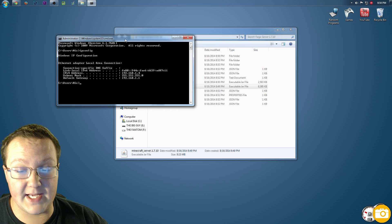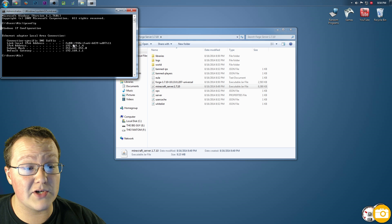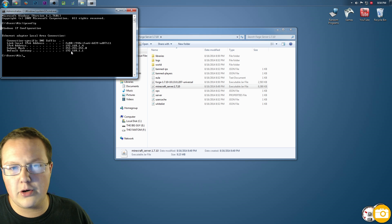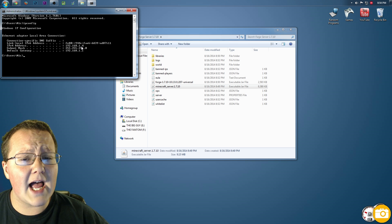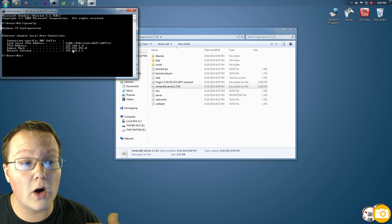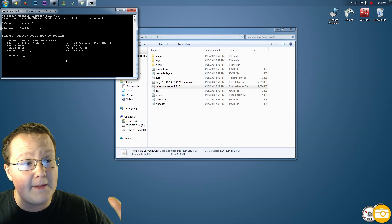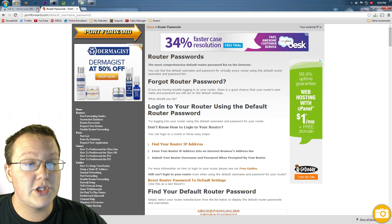This will show you two things you need: the IPv4 address — which is your computer's IP address — and the default gateway — which is your router's IP address. These will likely be different from mine; that's just your personal network settings. Don't freak out, it will still work.